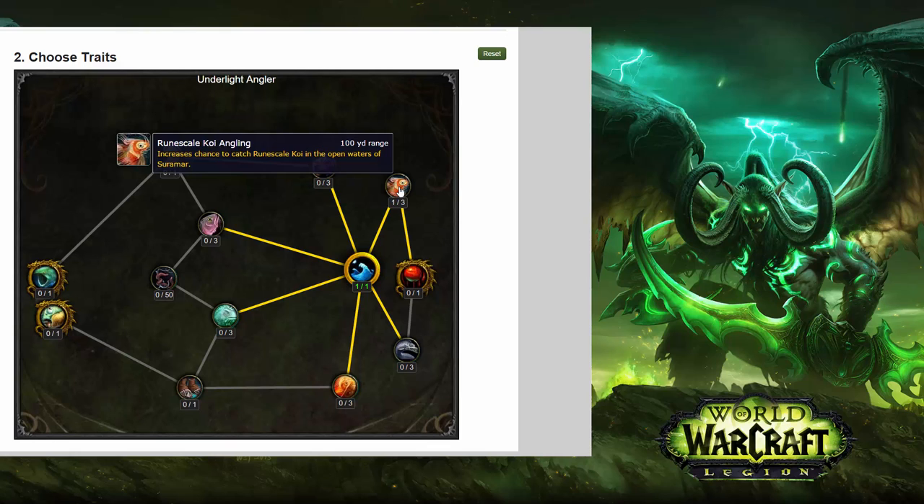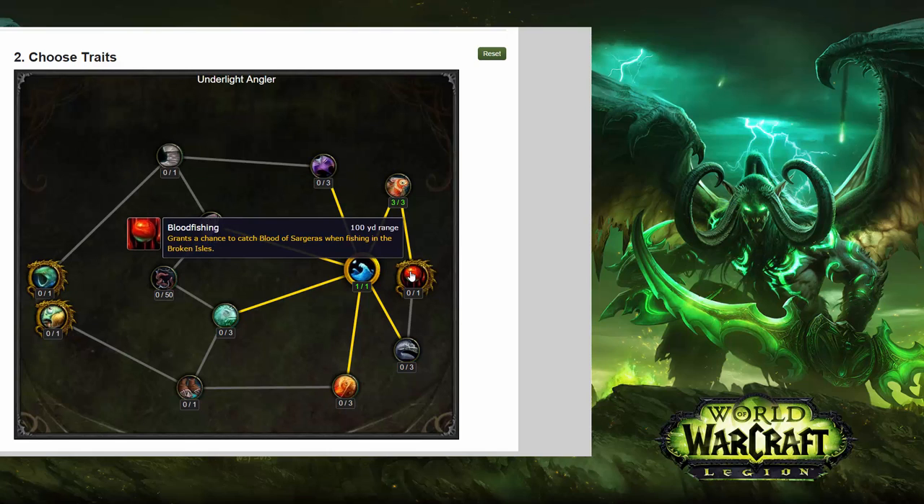You can stick three points in there. If we go down it will take us to our first golden dragon ability: Blood Fishing. This grants a chance to catch Blood of Sargeras when fishing in the Broken Isles. I imagine Blood of Sargeras is going to be a crafting material, kind of like what we have at the moment — potentially usable in any profession, so this sounds like another way of being able to get one. I assume we'll still have the standard methods too, like herbing and mining.